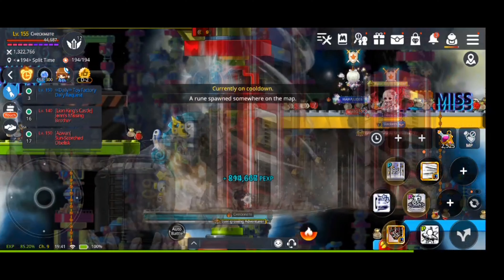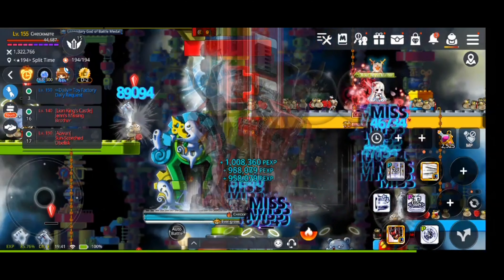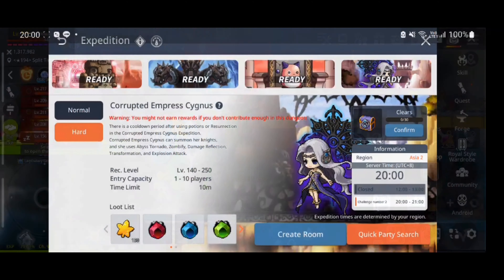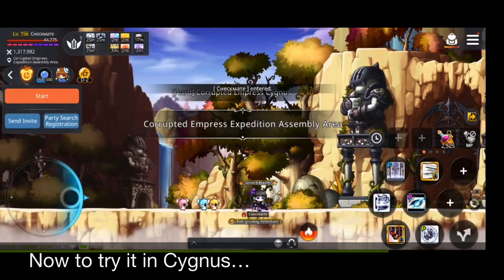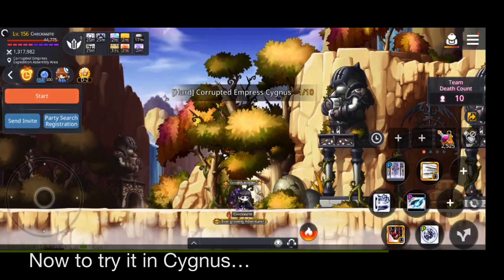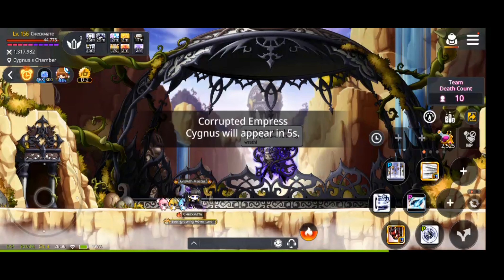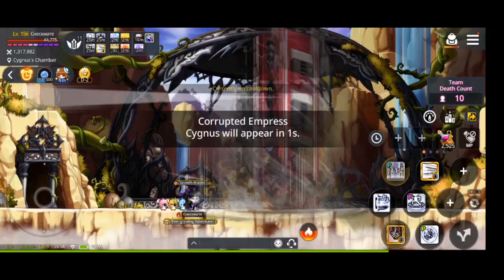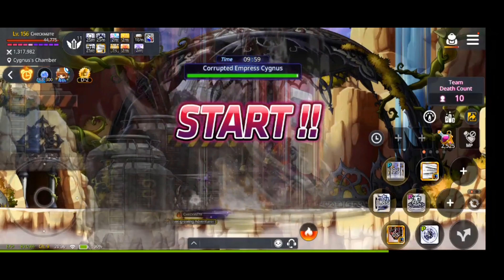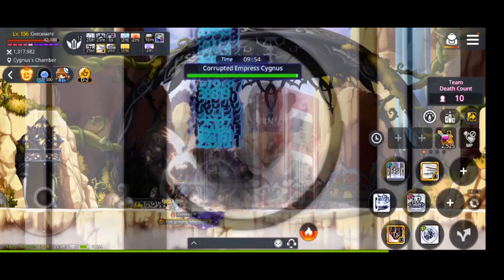Here is the skill rotation I suggest using before the boss appears and also during short breaks. This is the sustained attack rotation, along with other skill rotations that could possibly be used. I'm going to show you how the pre-rotation looks like.